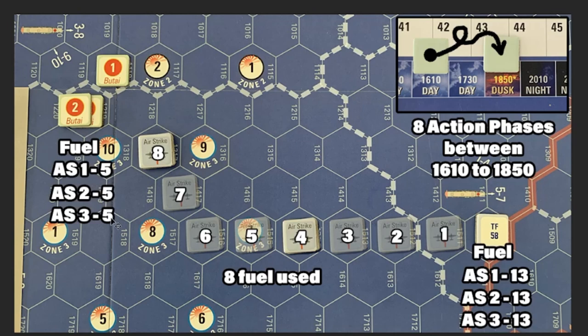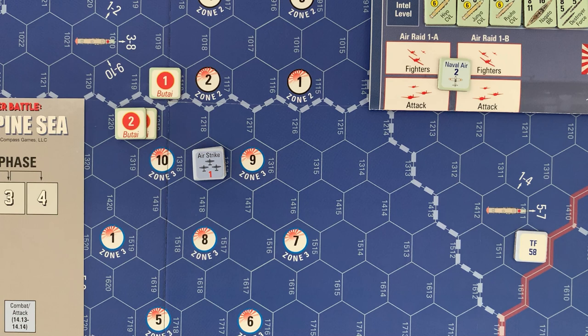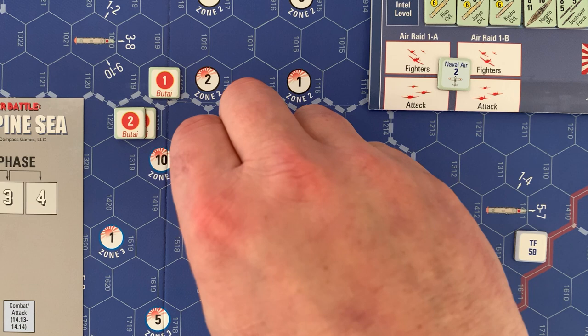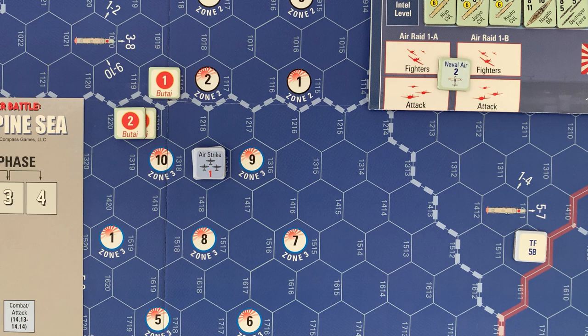Here we are at the beginning of the 1850 turn. The first action phase is still day, phases two and three are dusk, and phase four becomes night. To keep it simple: airstrike one is going to attack Butai one, two will strike Butai two, and three will strike Butai three, and we'll see how it plays out.